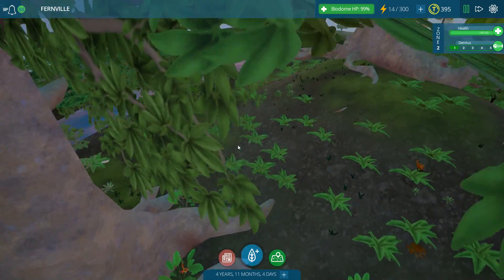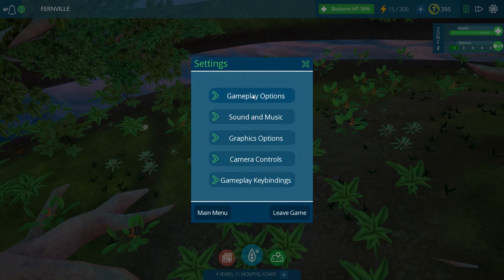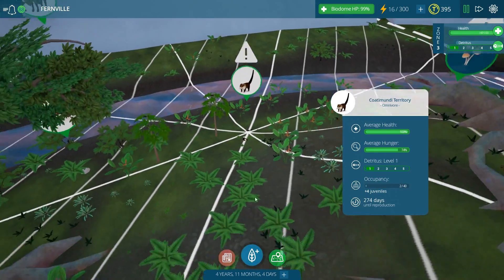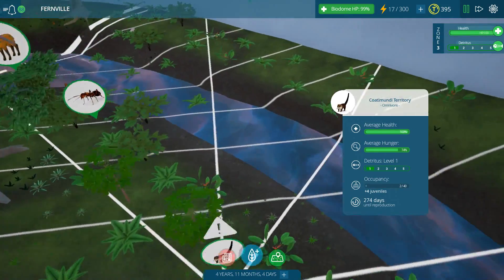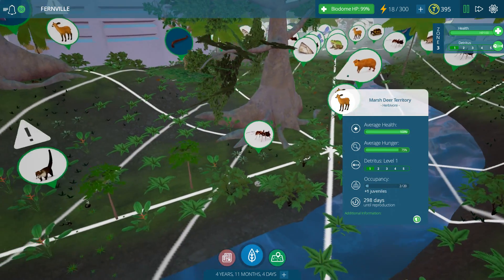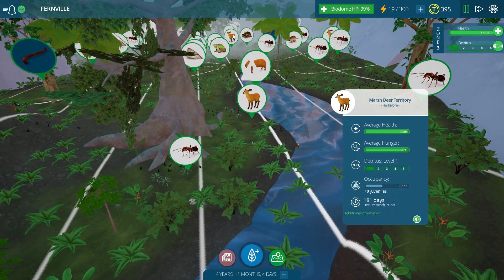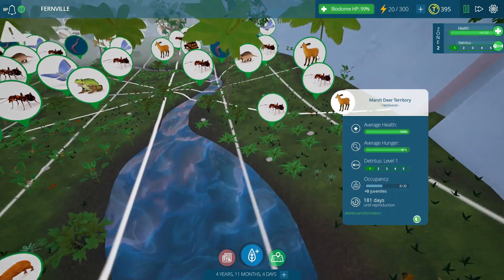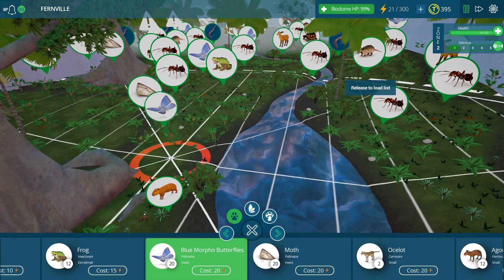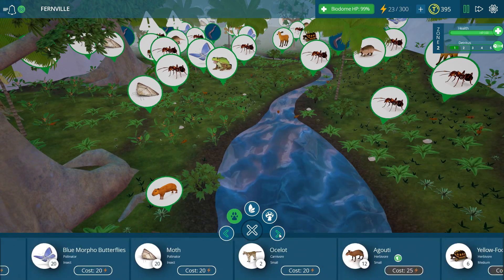Zone one, zone two. So blue morphos has died. Let's keep a good eye on our territory markers. Cotamundis — survive, little ones. They've got some babies though. Marsh deer. Maybe if I get another population of marsh deer — the marsh deer population is struggling over here but not over here. They have a little bit of overlap, so I wonder if they're kind of keeping each other balanced. I wonder who's eating them.